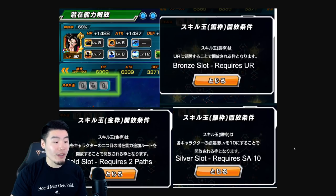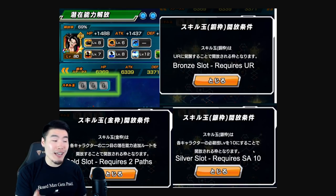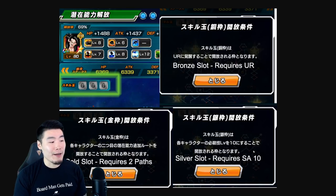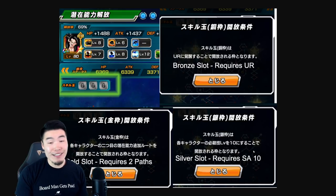For the silver slot, the unit needs to be at least super attack level 10. And then the gold slot can be unlocked if the unit has at least two hidden potential paths unlocked. I'm okay with the first two restrictions, but I think the third restriction could definitely upset a few people, because when we're talking about a summonable unit, it's pretty hard to pull two dupes for a new unit. So some people are going to see this as a way to make the game more pay-to-win. I can't necessarily disagree with that, but you have to understand it's a business — Bandai is going to do what helps them make more money and convince people to summon more.